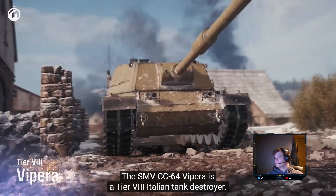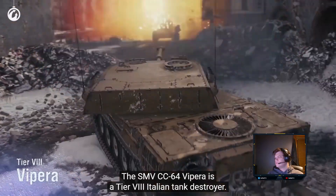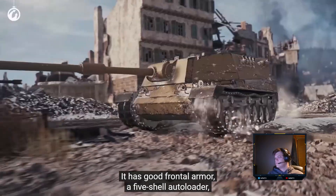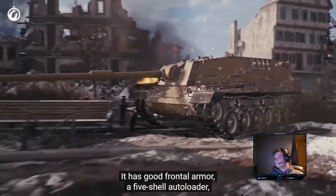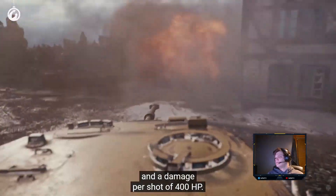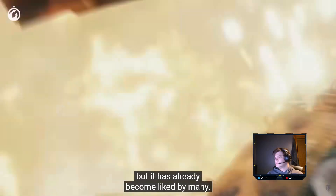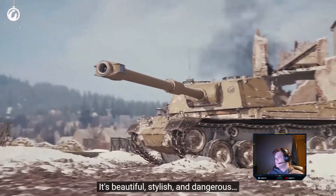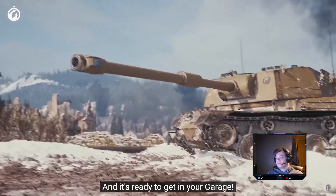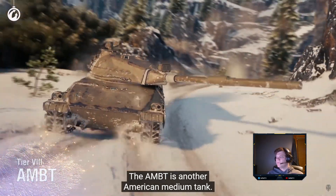The Semivente CC-64 Vipera is a Tier 8 Italian tank destroyer created to cause damage on the front line. It has good frontal armor, a 5-shell autoloader, and a damage per shot of 400 HP. This TD appeared very recently in the game but has already become liked by many — it's beautiful, stylish, and dangerous, and it's ready to get in your garage.